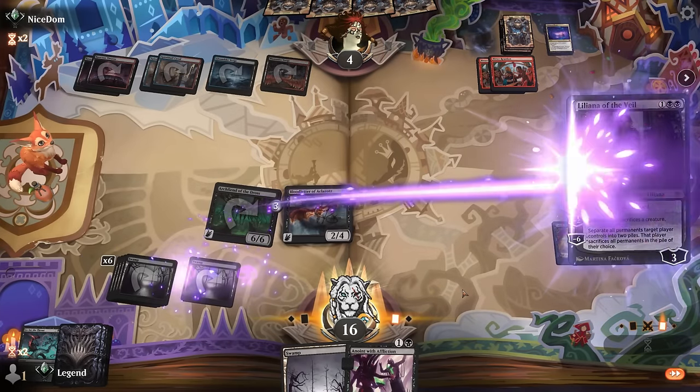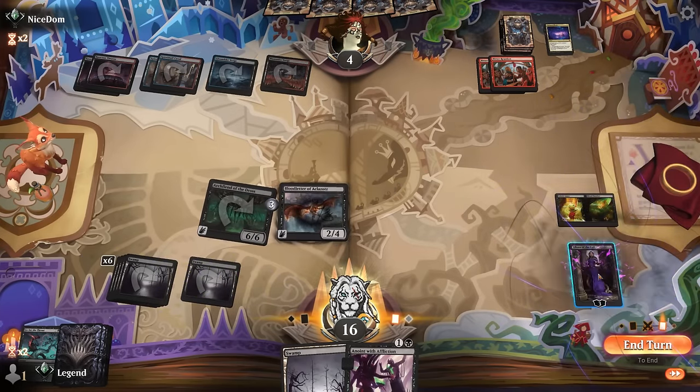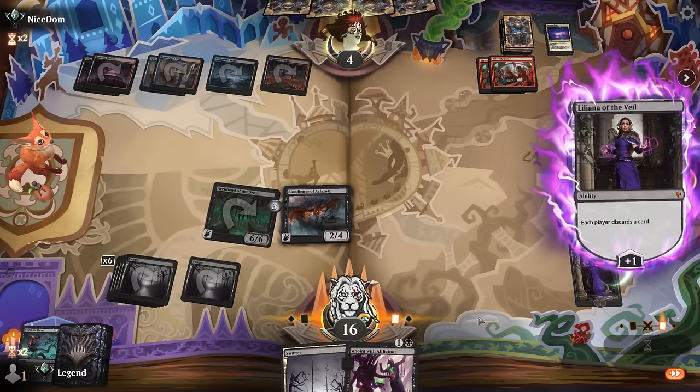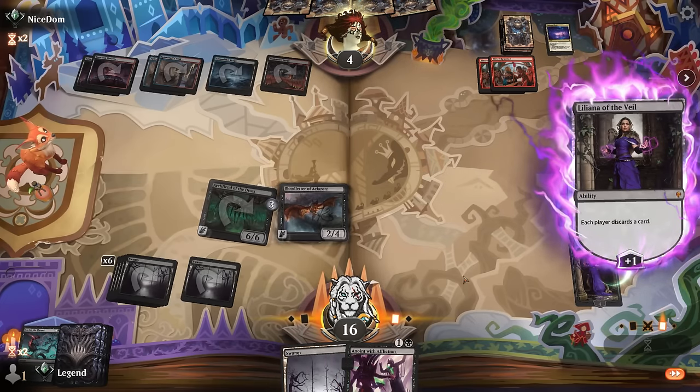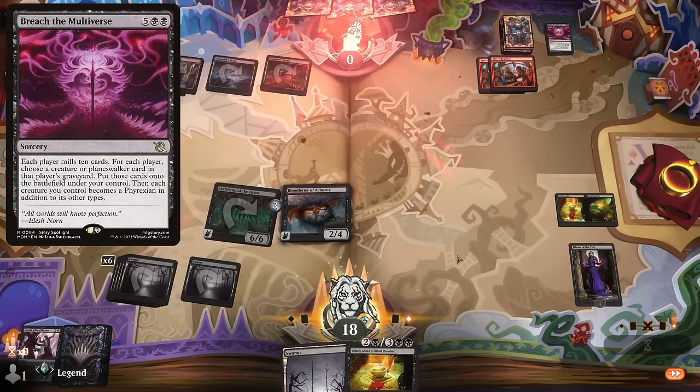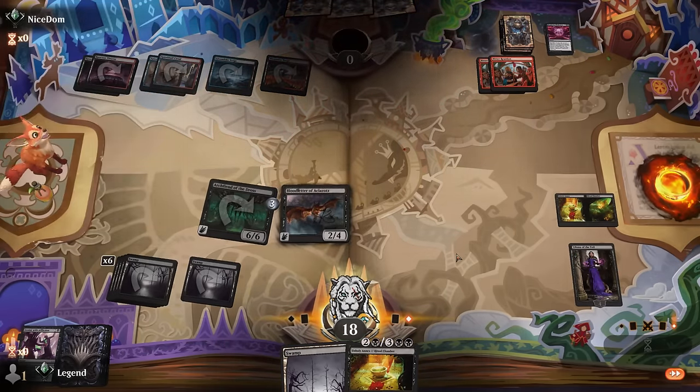Liliana can plus while we're here, in case the math doesn't work out. But yeah — end of turn, lose two life also doubled by Blood Letter, and there we have it. On to the next one.